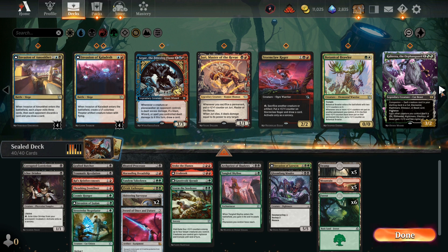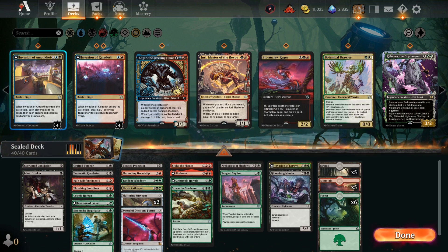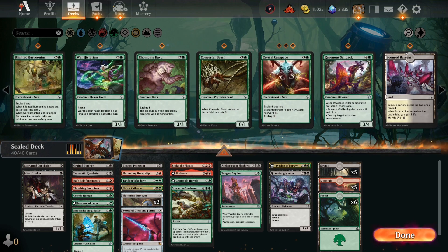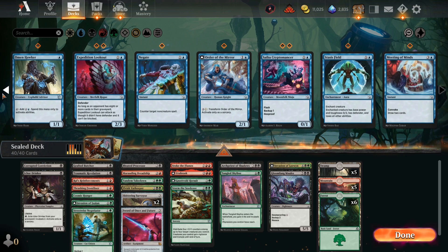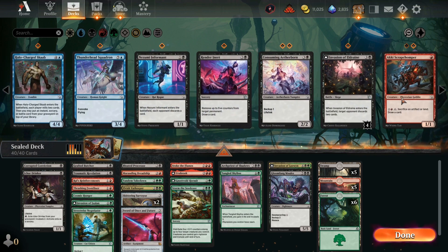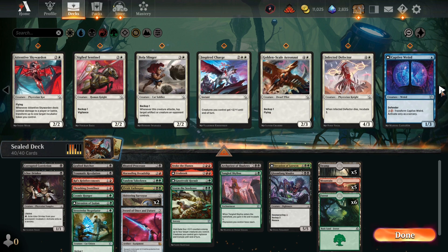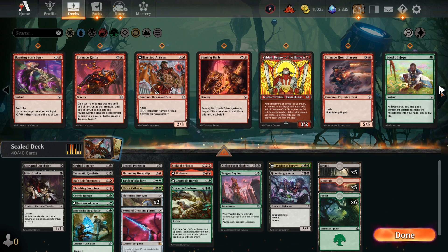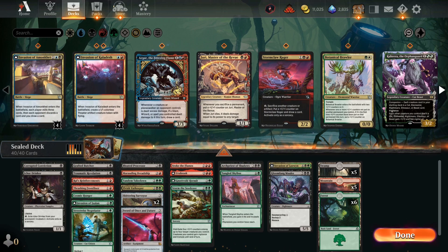It just doesn't look like we have enough sacrifice payoffs to really make that worthwhile. I guess it's just Archpriest really — that's the reason to play black. Maybe is there a reason to look at blue? Blue also seemed decent — not amazing. Blue really doesn't have that much to offer honestly. There were a lot of decent cards but nothing that would drive me that hard in that direction. I think this format unfortunately is much more about bombs than it is about commons and uncommons. I think this is fine — this is what we're gonna go with.